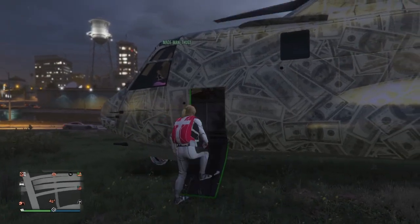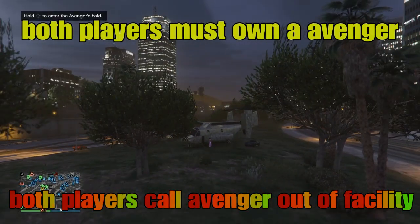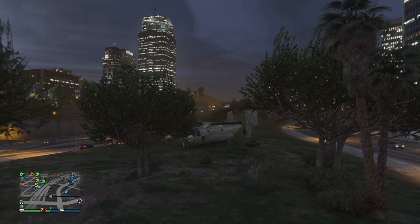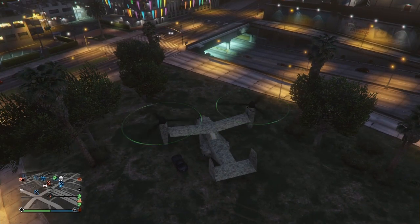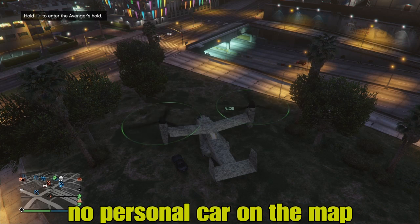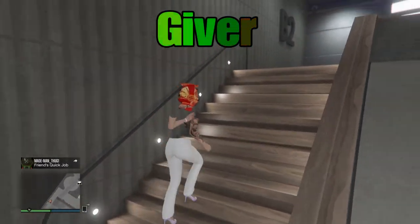Now to receive a modded avenger you must already own an avenger. To receive, we'll call our avenger out on the map and leave it there. In order to give an avenger, you'll need to get yourself glitched out over at the nightclub. This is a two-player method and many of you are familiar with the glitch-out step from the current GC2F. Right now I'm going to request my avenger and park it right beside my nightclub.